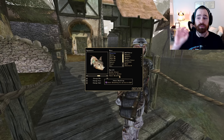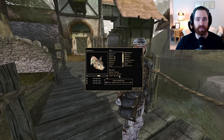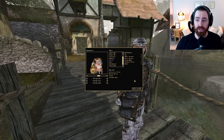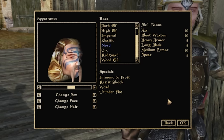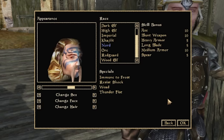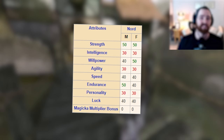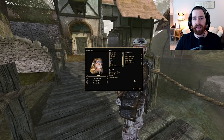If you're looking for something more traditional — more warrior and tank focused — the Nord is a great option. Nord skill bonuses include axe +10, blunt weapon +10, heavy armor +5, long blade +5, medium armor +10, and spear +5. Nords also start with Strength 50 and Endurance 50, the two most important stats for a spear-focused warrior. Their specials include immunity to frost, 50% resistance to shock, Woad (a 30-point shield for 60 seconds on self), and Thunderfist (frost damage 25 points on touch) — great early game damage.